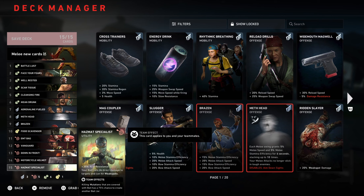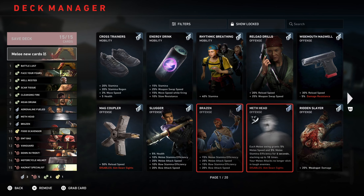The other new card I have is Hazmat Specialist: 35 acid resistance, your bait jars do direct damage to target and can hit weak spots. When you hit them with a bait jar you get them in weak spots and do direct damage. Killing mutations that are covered with bait has a 75% chance to create another bait jar — that's a team effect, so you've got a chance of getting your bait jar back.